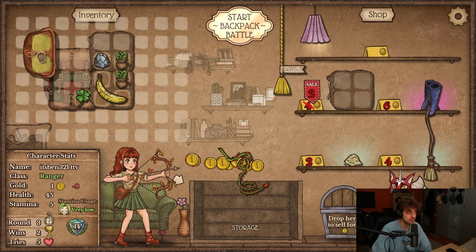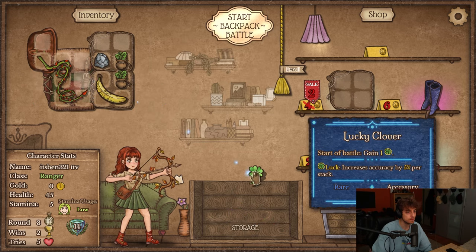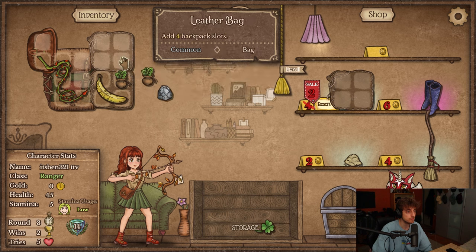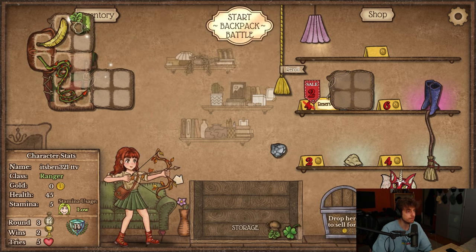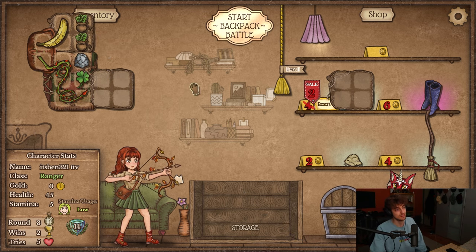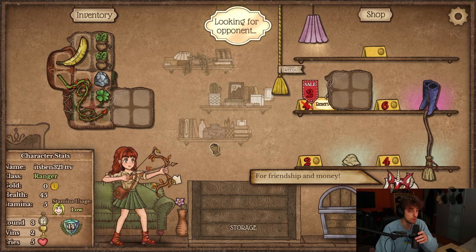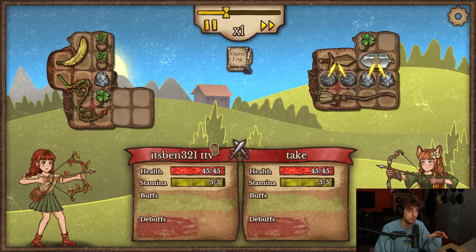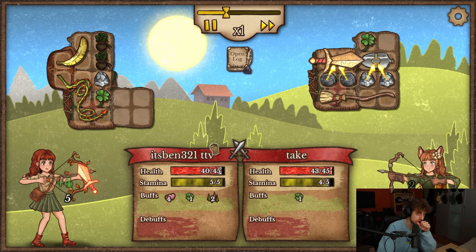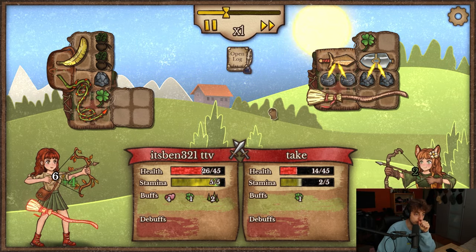Hell yes. What a crazy backpack. Maybe I'll go with Spikes as well. There was one run that lost just to pure Spikes. He had like only two Spiked Shields. Spiked Shields are actually so strong early. I'm gonna value it higher.